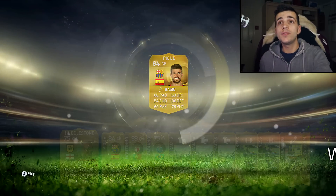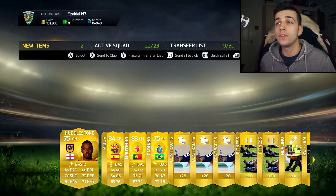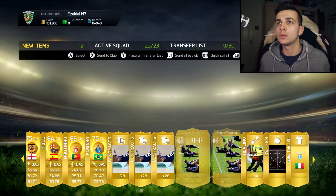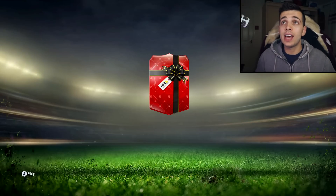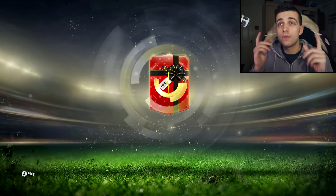Let's see what we get in this pack. We get an 84-rated. There might be something else worth something in here — I'd probably say this pack's worth another 20k. So that's now 40k added. Basically 1,040,000 coins in the bank for you guys.